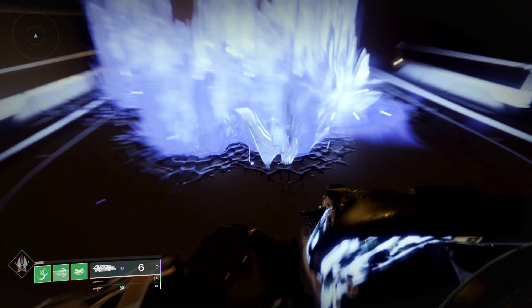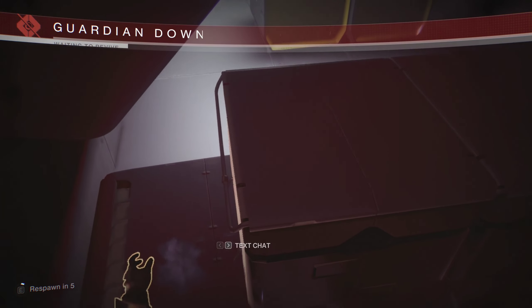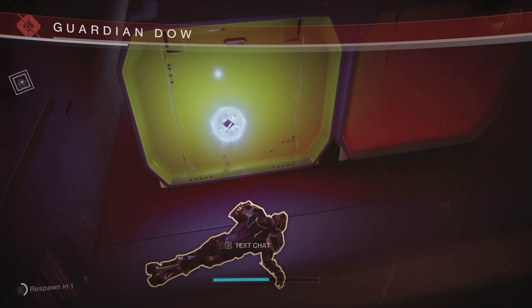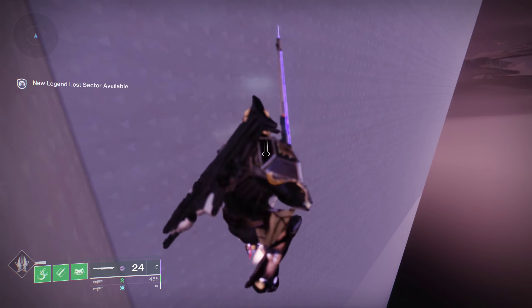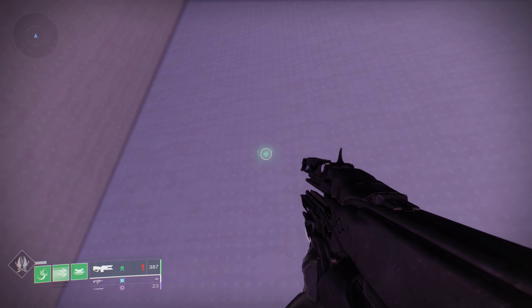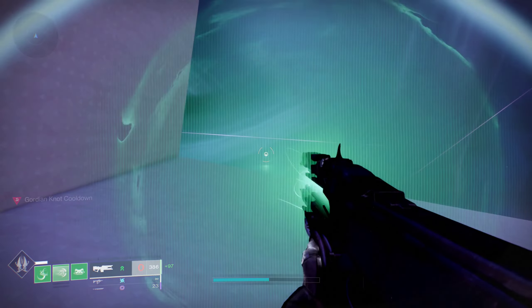We're going to want to get the default spawn up here, so I recommend being low light and dying as soon as you hit the load zone, which is right around here. If you end up spawning somewhere along the hallway you can block it with Stasis or with a Sparrow.